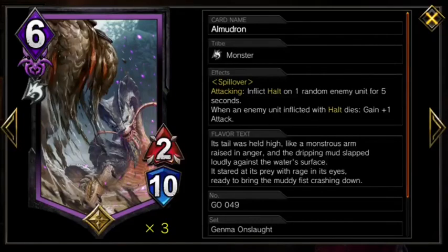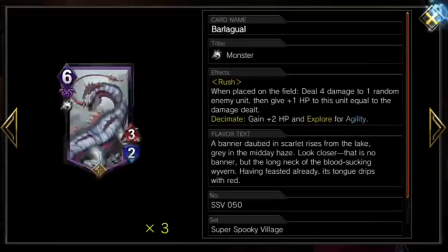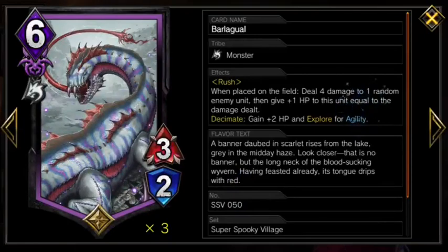This is super oppressive and can permanently stun out your opponent. It's also pretty consistent thanks to Wild Resistance. And just as good as that setup is using the action from Barla Gwal, Agility, to give a single Almadron the same lockdown. This one is a bit harder to set up, but whenever you do, it's basically game over, and it's honestly something that should not exist.